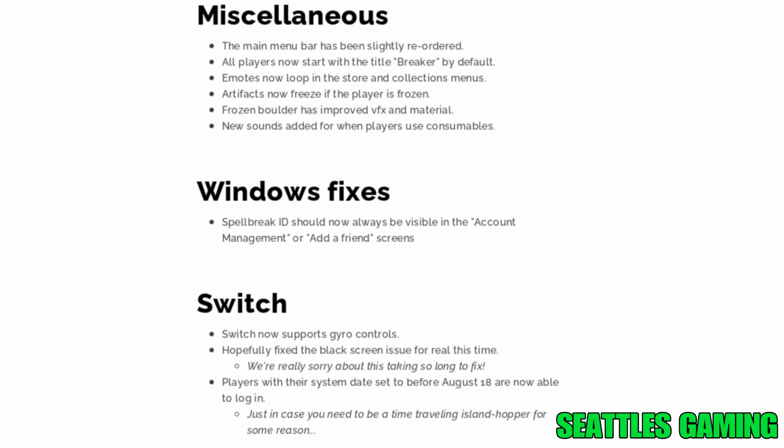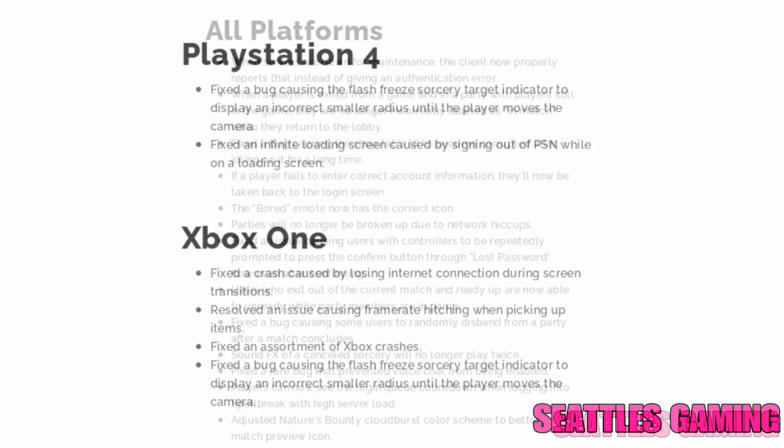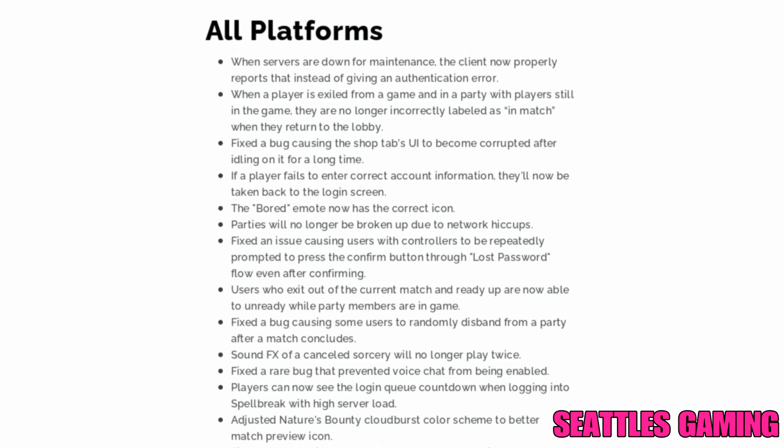Players with their system date set before August 18th are now able to log in — just in case you need to be a time-traveling island hopper. Switch black screen fix — hopefully that's sorted for Switch players. PlayStation 4: fixed the Flash Freeze sorcery target indicator displaying an incorrect smaller radius until the camera moves. Fixed an infinite loading screen caused by signing out of PSN while on the loading screen. Xbox One: fixed crash caused by losing internet during screen transitions, resolved frame rate hitching when picking up items, fixed Xbox crashes, and fixed the Flash Freeze target indicator issue.